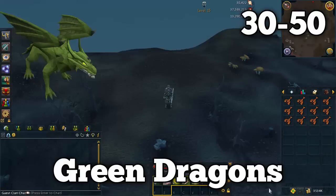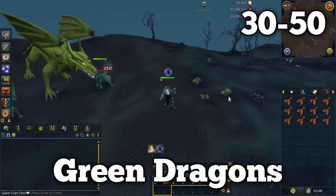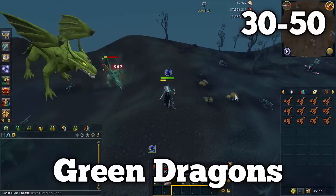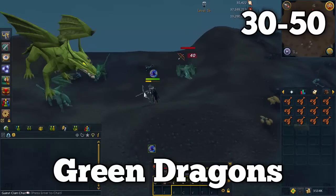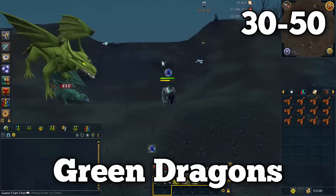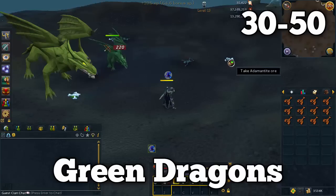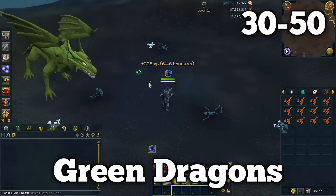If you really don't want to do slayer, another alternative is green dragons. You can make a bit of money using sign of the porters to bank the hide. The green dragons are located in the wilderness — three spots: the Four-in-Three dungeon to the north, the Varrock Lumber Mill, and northwest of Edgeville around level 15 wilderness, which is the easiest to access for banking. They're very good range XP at this level range, they're weak to arrows so a maple bow is fine, pray magic to negate most dragonfire damage, and a few lobsters or monkfish will be plenty.